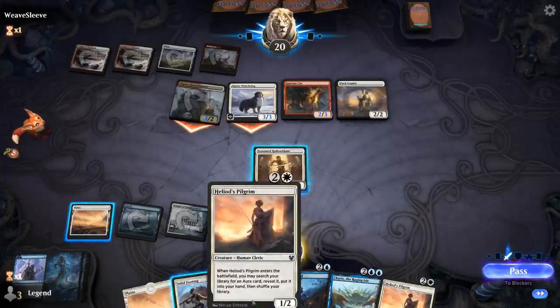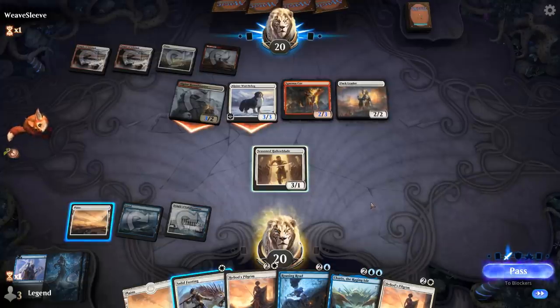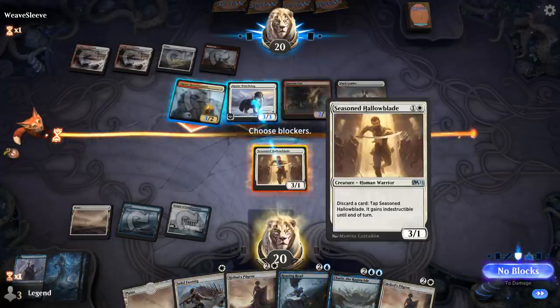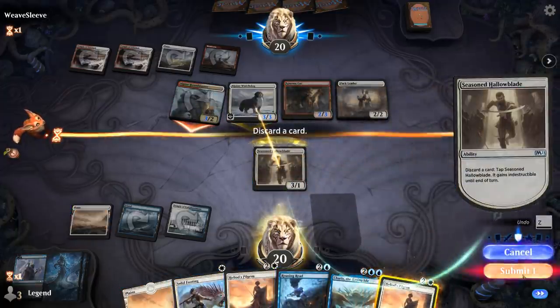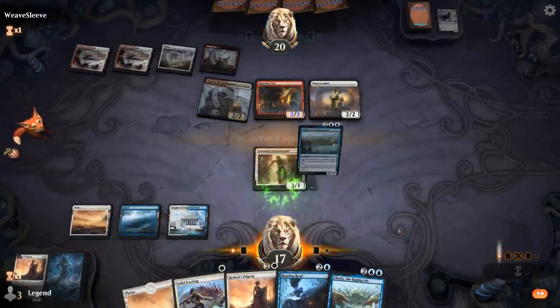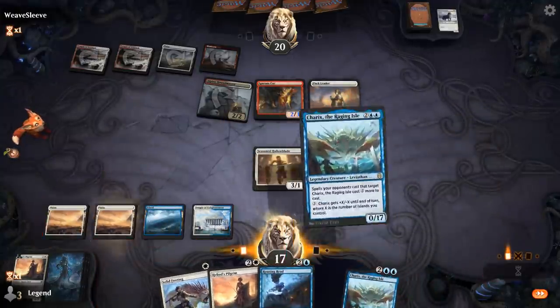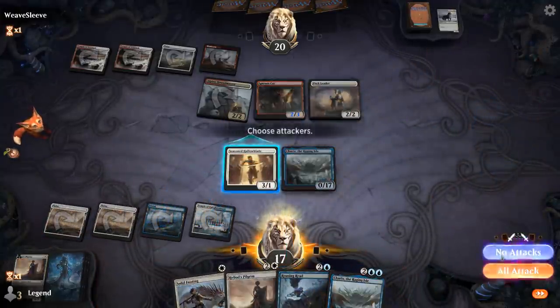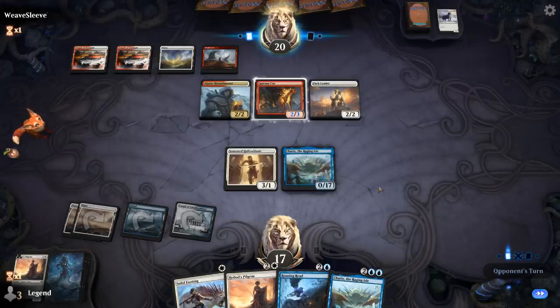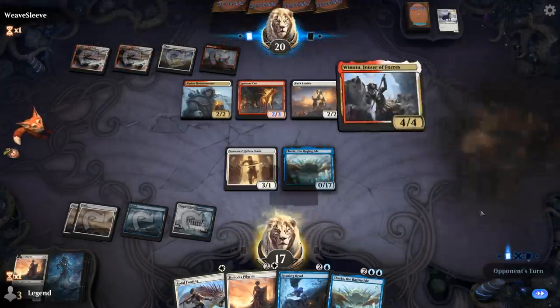I'll just discard a Pilgrim here and play Karyx, then discard a second copy. Wouldn't mind drawing a land so we can already attack for 19. There's Winota — glad I killed the non-human. We won't be able to kill the two dogs though. She finds a Venturer with protection from even, so I can block that one. And another Winota — so we'll just block Winota and trade for the Houndmaster by discarding Karyx.